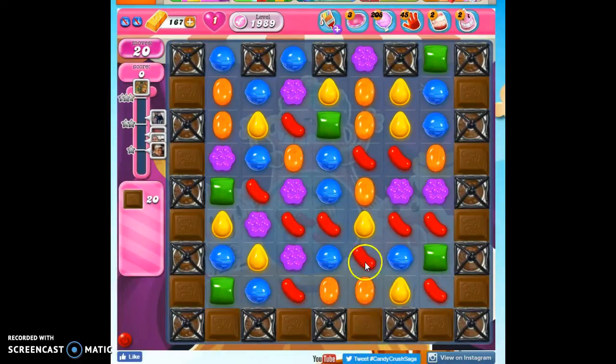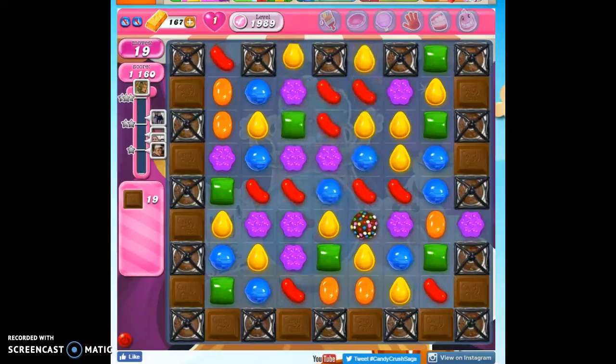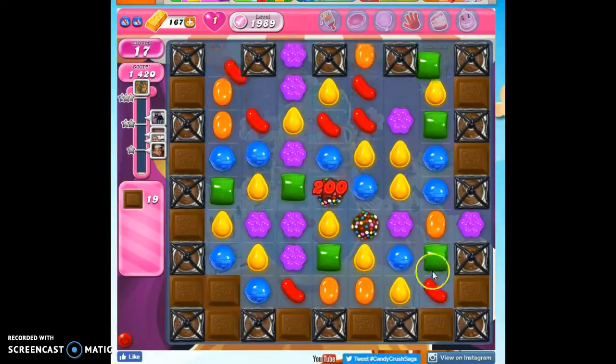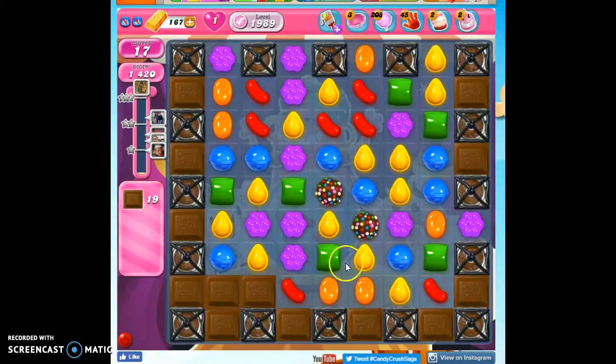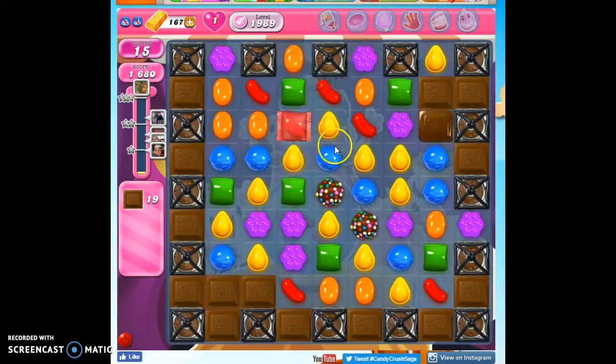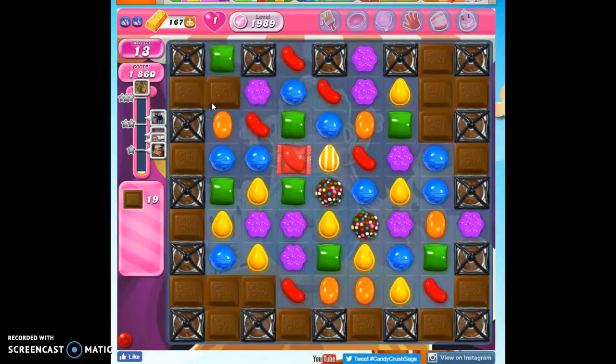Now normally I would allow the chocolate to propagate, but once I have all of the chocolate on the board, I'm going to need to make some moves to take it out. So first what I want to do is create as many specials on the board as I can. Notice that these color bombs are really helping me here. It's not impossible to make these color bombs and other specials, and that's what I'm spending my time doing. I'm trying to make innocuous moves that aren't touching the chocolate at all.